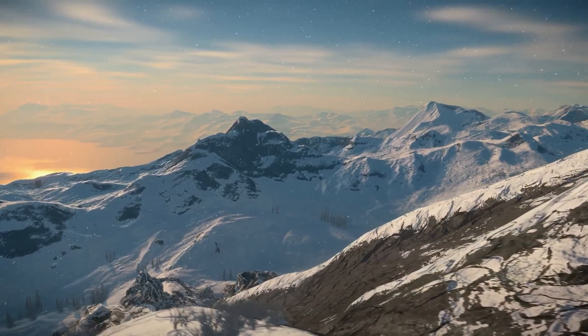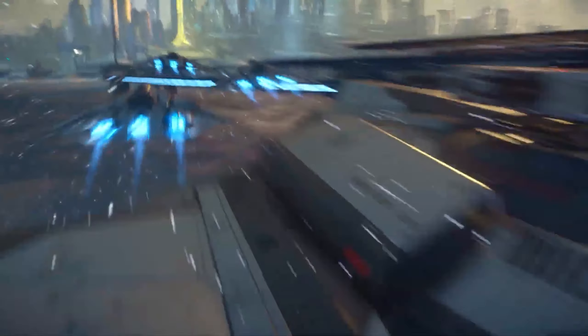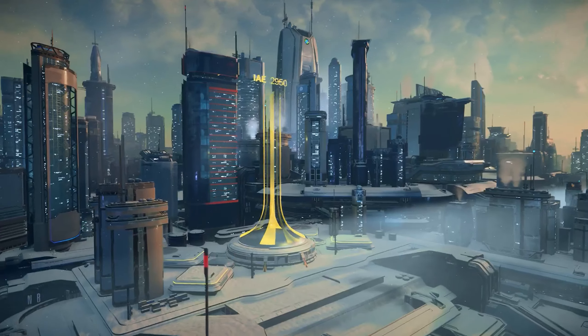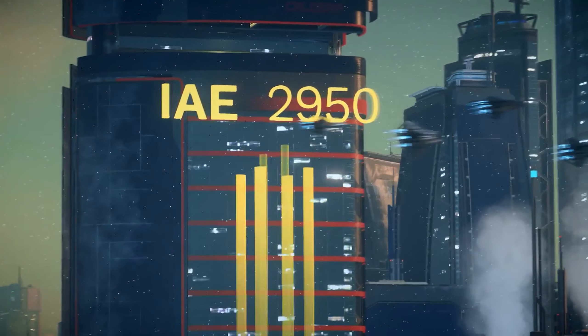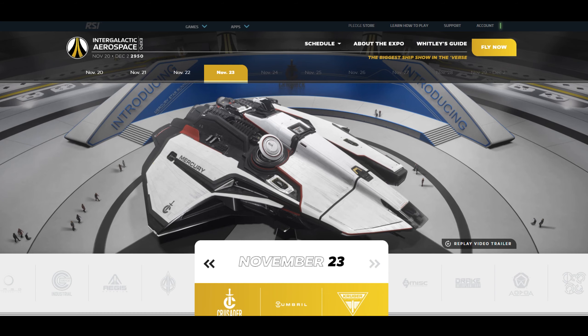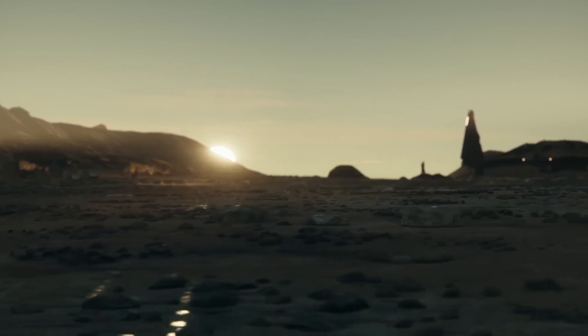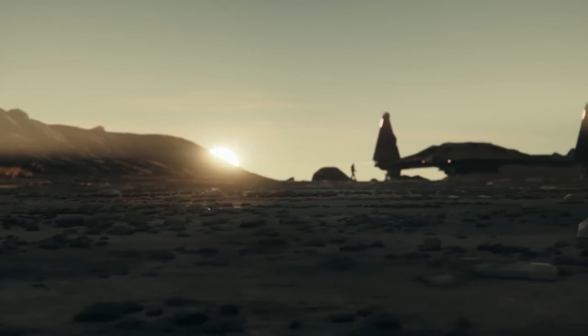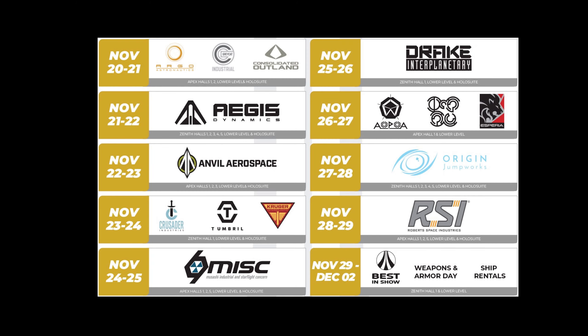You may be wondering, why is this even important right now? Well, right now there is an event going on called the Intergalactic Aerospace Expo. During this time, nearly all ships will be available for purchase on the RSI website. If there's a certain ship you've been wanting, now might be the only time you can get it until next year. Another worry is that the ship you want may go up in price — we've seen this happen a lot as ships move from the concept phase to flight-ready. The expo is running from November 20th until December 2nd, so if you're interested in updating your fleet, now is the time to do it.